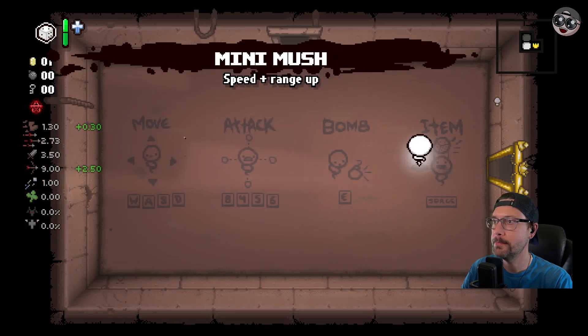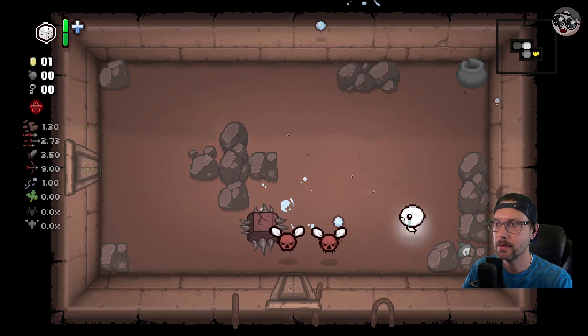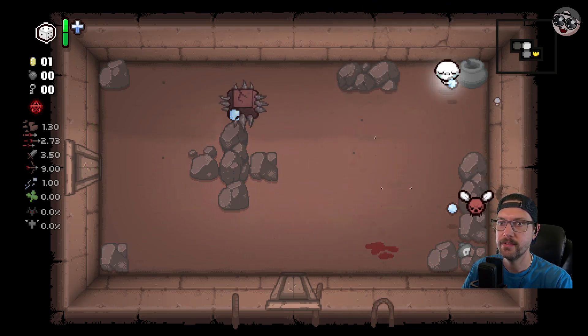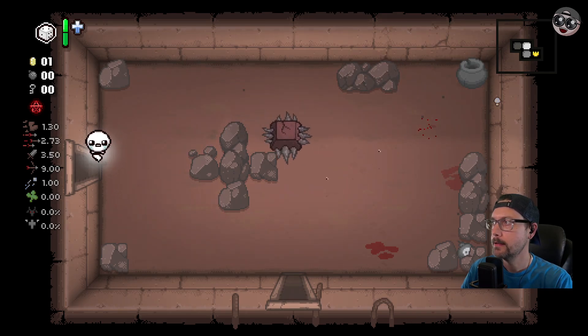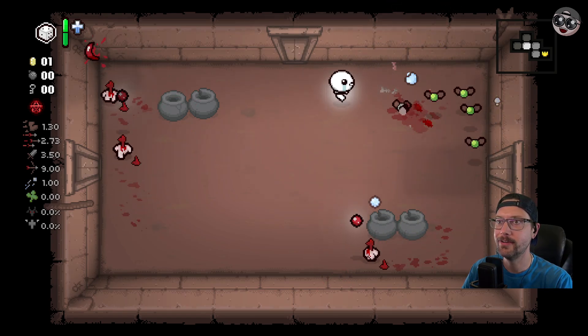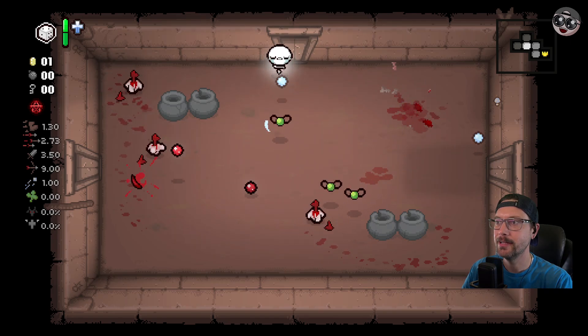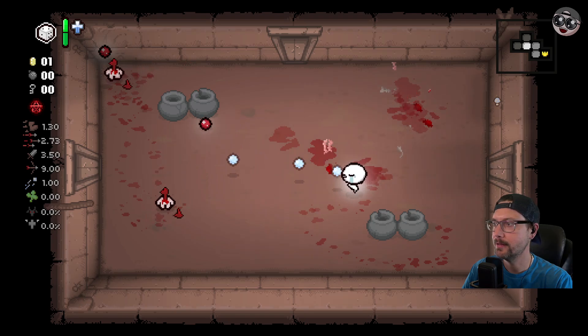We get Mini Mush, which is not a bad starting item. Nice to see that speed upgrade. An Eternal D6 — okay, I gotta remember, we're the Lost. Don't get hit, right? Just don't get hit. That's all you gotta do.